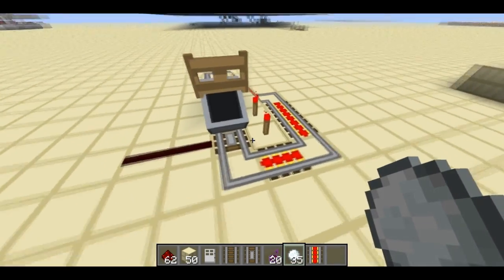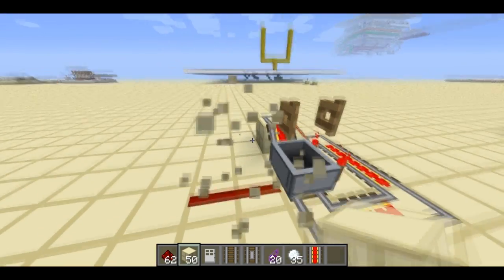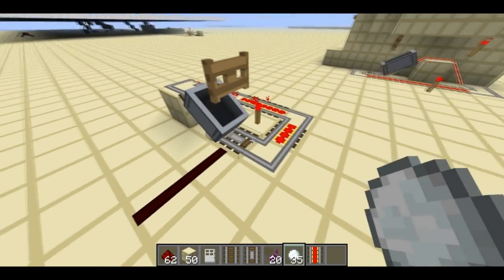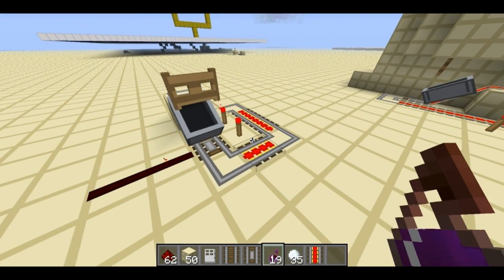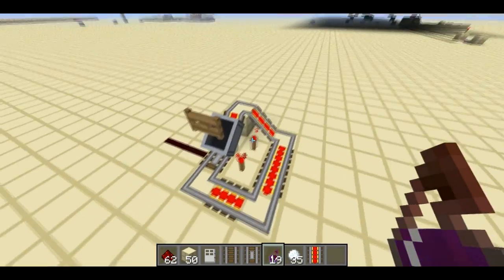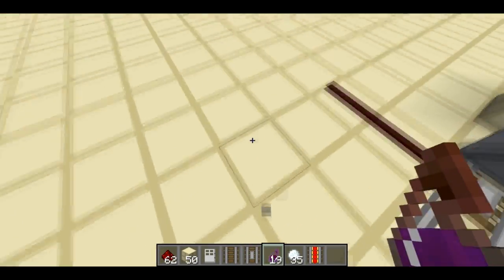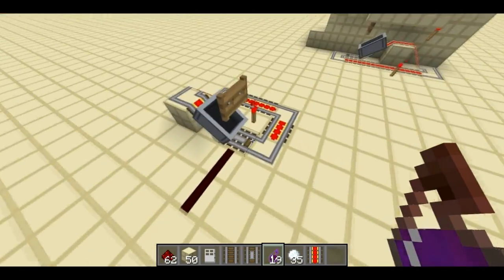Very simple — it detects any particles. So if you break a block nearby, the particles will fall on it. Or, like you saw, a snowball, a splash potion. There's actually a lot of things that will create particles: torches, redstone torches, sprinting, portals, and if you light a fire underneath it — there's a ton of things.